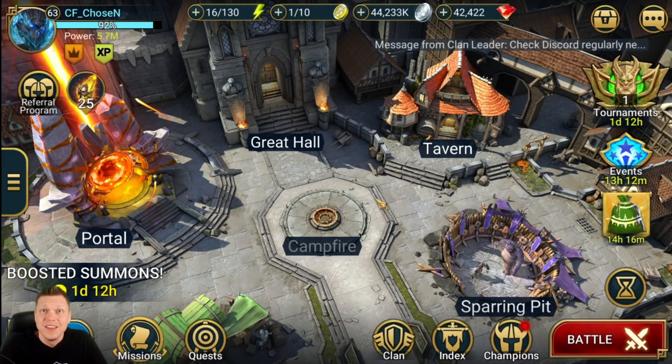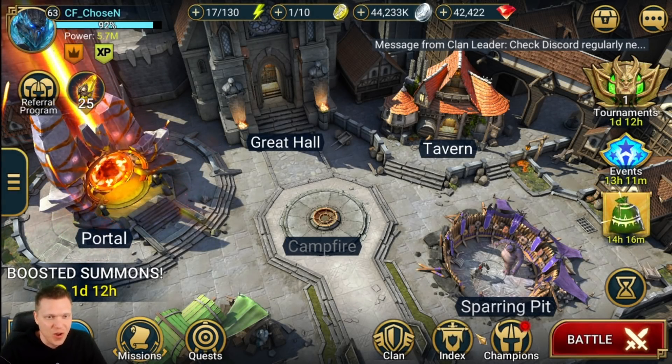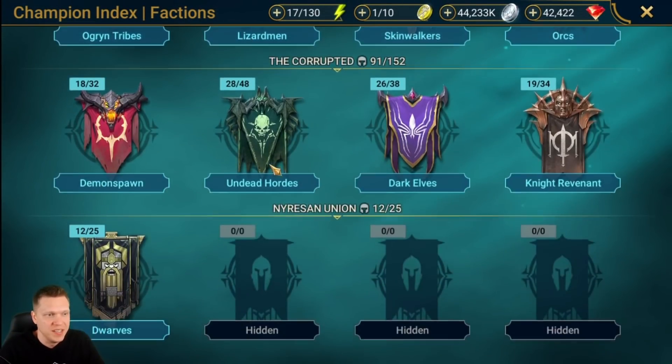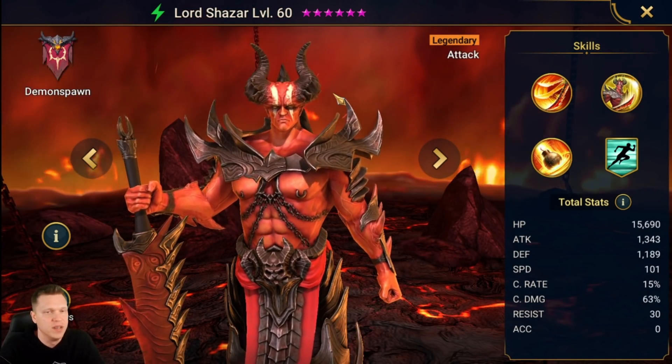Hey, what's up, this is Chosen and this video is going to be a champion guide for Lord Shazar. Let's get into it. First of all, let's pull up the index, go down to Demon Spawn — Lord Shazar is the legendary in the top middle position, the Spirit affinity attack champion.